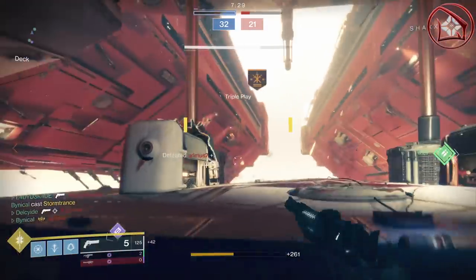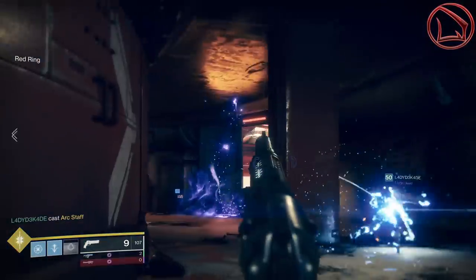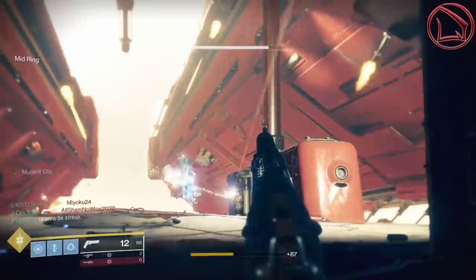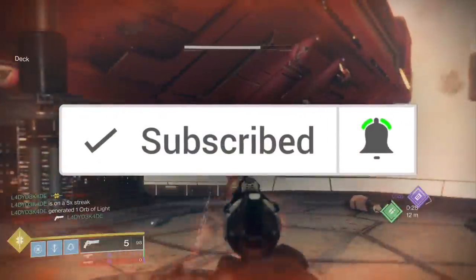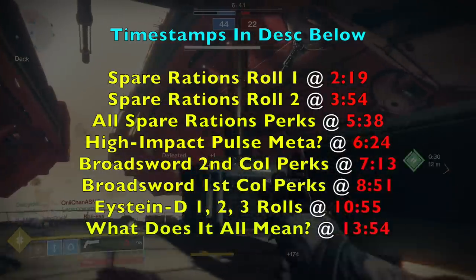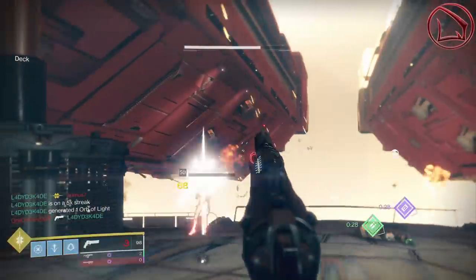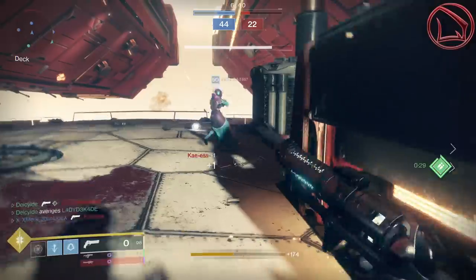So if you guys want to try and get that thing, make sure that you do so when Oryx is the boss, as that's when the Spare Rations will be in the loot pool, and you'll have two ways of getting it via the Reckoning and Gambit Prime. I just want to say thank you Bungie for finally making all these Season of Opulence weapons drop much faster, because these things have some very unique and intrinsic perks that can only be found on these particular weapons, and that's what makes them so highly sought after.